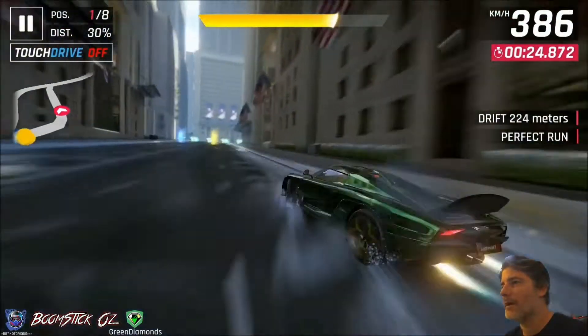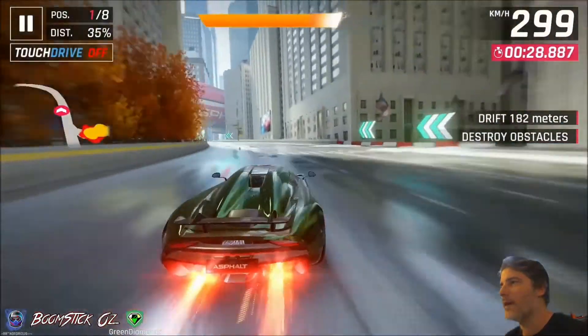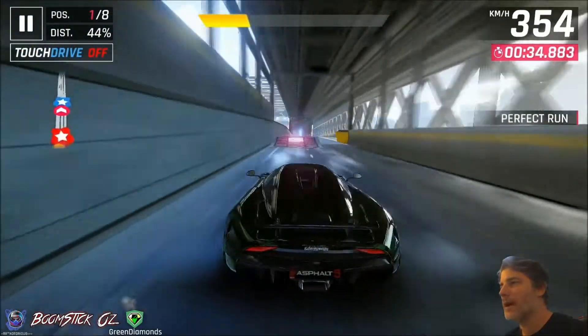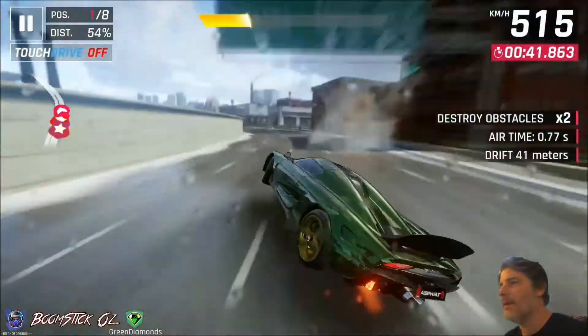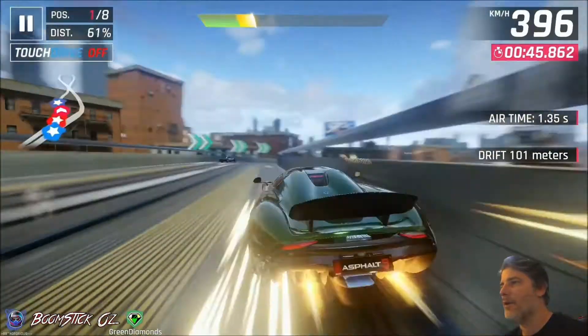Then we'll just start drifting around this corner here, triggering a little bit and dipping into that nitro bottle, then bringing it around. Didn't quite get the shockwave but that's okay, we'll keep going. We just want to head up to this flat ramp, triggering our nitro as we go off those sections, picking up that yellow nitro and using it here.